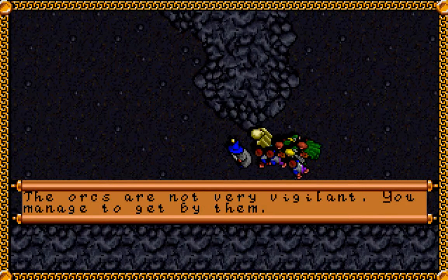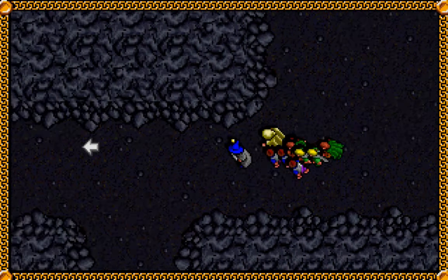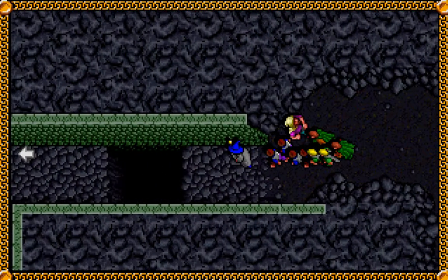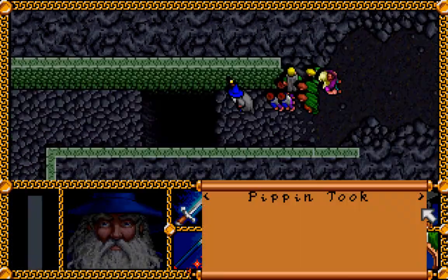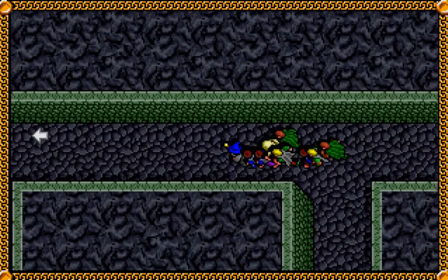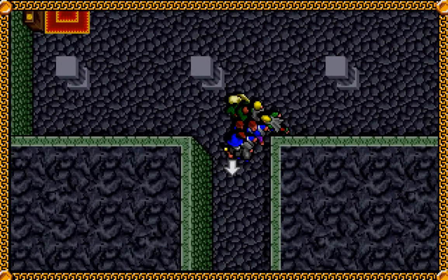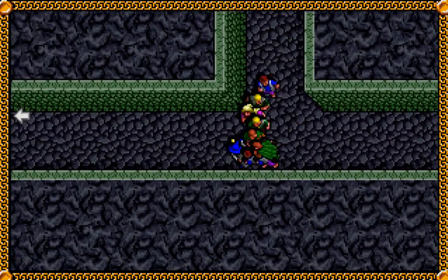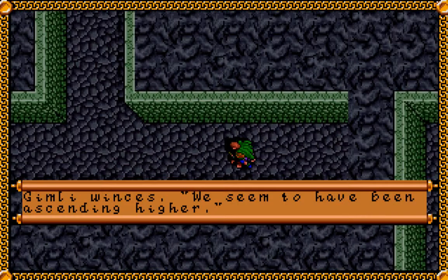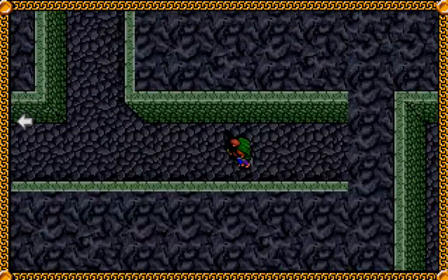'The orcs are not very vigilant. You manage to get by them.' If we had come from west to east, we would have had to sneak by them, but for some reason going the other way you don't have to. Well, that kind of sucks for Kiri that our party is full — we certainly would have taken him with us. So now we can go up. Now we are on the first deep, or the first level — whichever you'd like to call it.